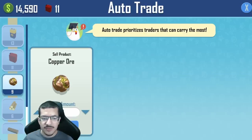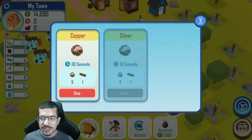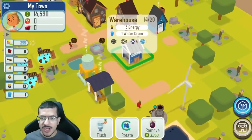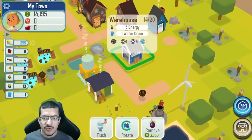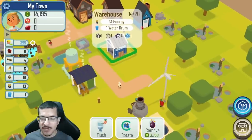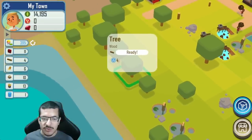I'm not going to be selling copper ore anymore so I'll remove that from auto sell. As soon as I get one copper crafted I'm going to put copper on auto sell. The copper is going to be stored in the warehouse, so I need to make sure I have enough space there — if it's getting too full with energy or water drums I want to turn those off temporarily.